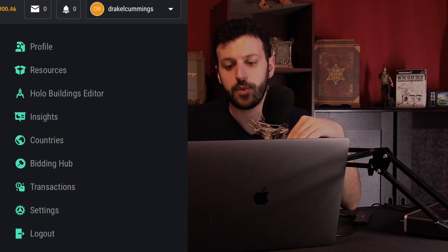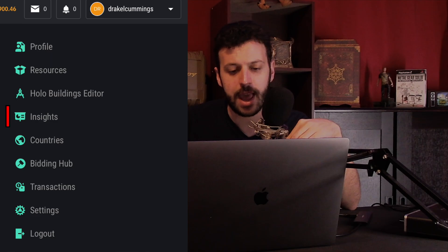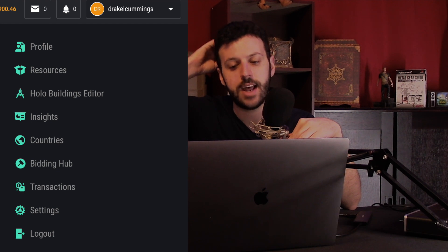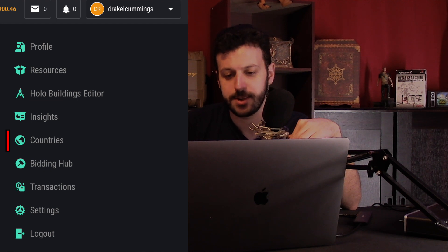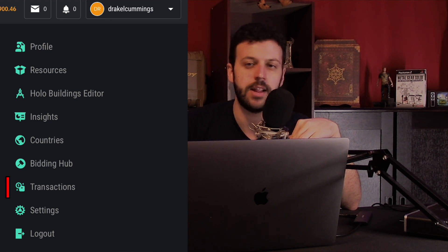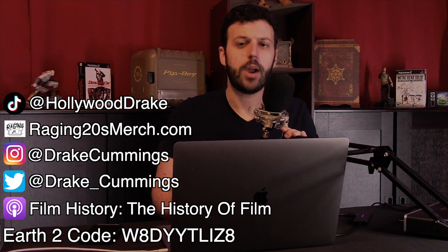We'll go into the Hollow Builder stuff much later. Under Insights, you can check details about your land — what you bought it for, current value, tier, and number of tiles. It's a quick way to compare stats. Under Countries, you can see statistics by country. Transactions shows your transaction history. A lot of this is self-explanatory, but I wanted to give a baseline overview before we delve deeper into each area.